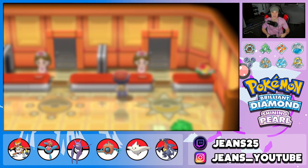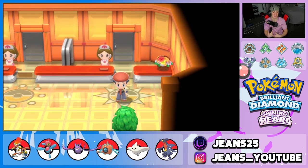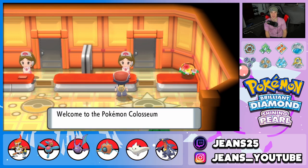Final Pokemon is our support slash hard-hitting Togekiss. It's got Super Luck with the Scope Lens, so it can do some big crit damage with Dazzling Gleam or Air Slash. It's also rocking Follow Me and Protect as the last move so we can support and control the battle. Check out the full team — we'll have the Pokepaste down in the description. Let's get to the Coliseum and find our first battle.